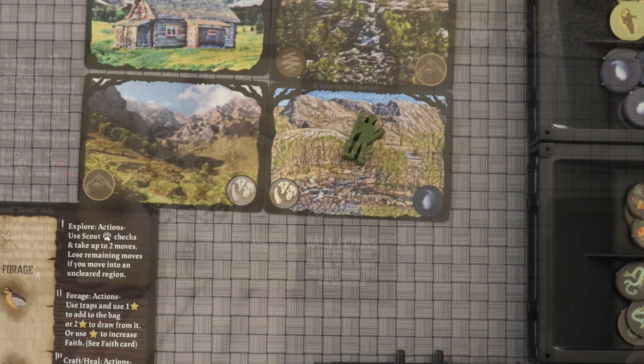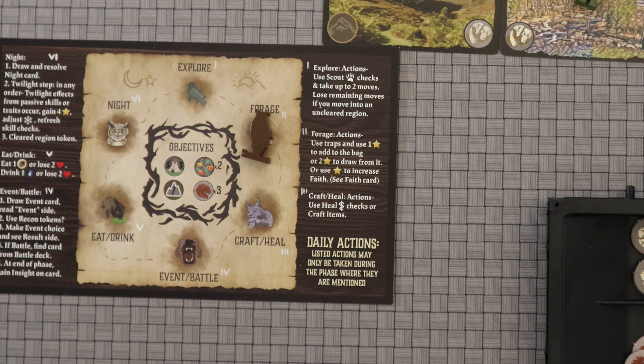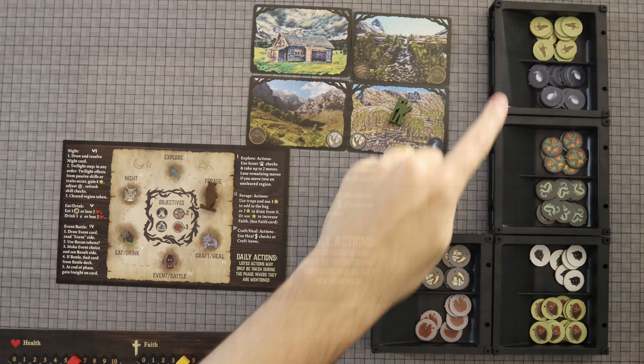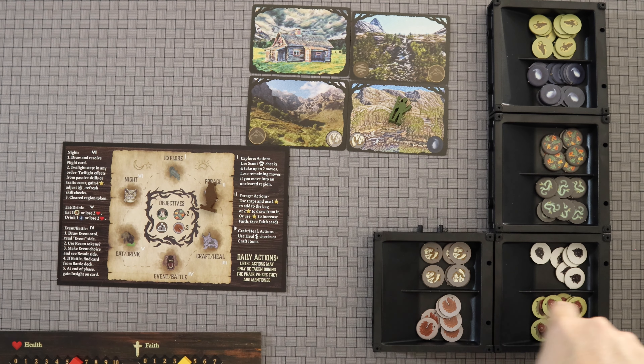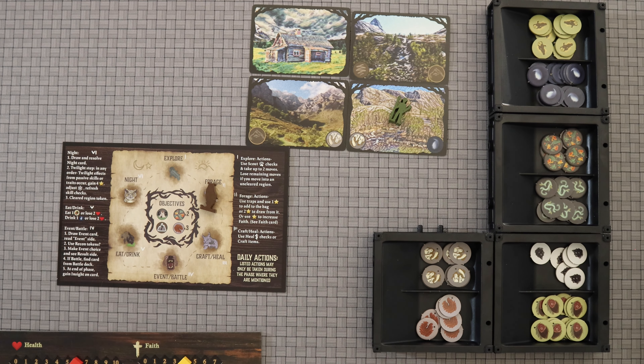But wherever it is that you wind up, you will then move to the forage phase. You use your opportunity to either put things into the bag or draw out of the bag. Here's the bag, and there are all these different resources. Some of them you can't put into the bag — you can never put food, bone, or fur into the bag. You're going to get those by killing and fighting things.